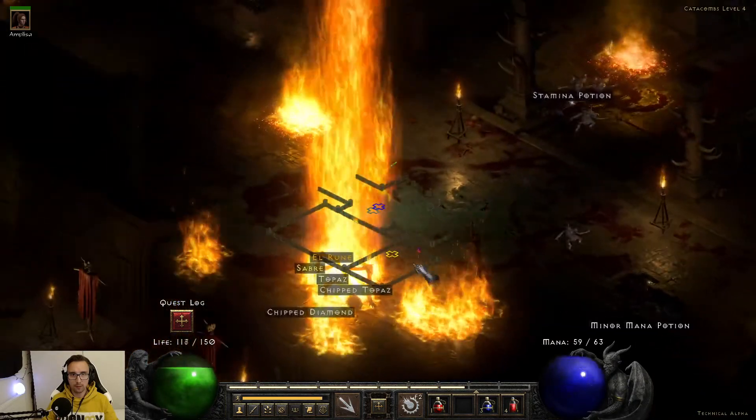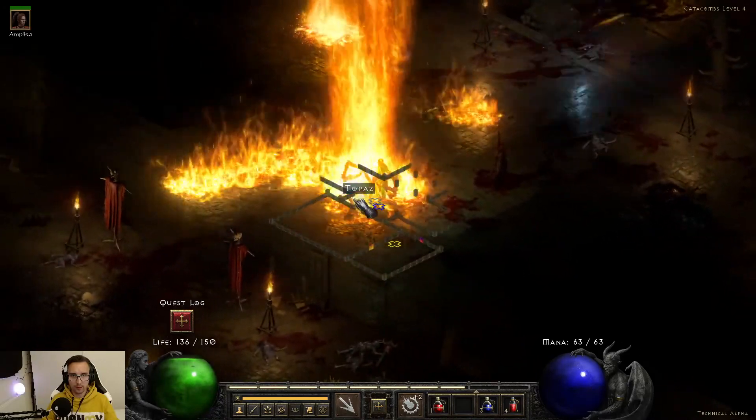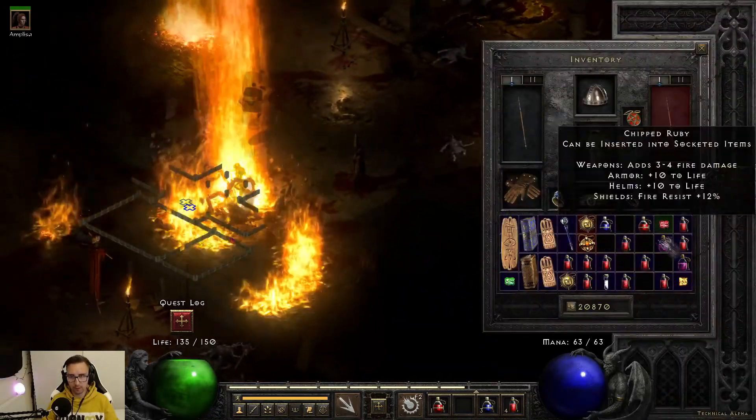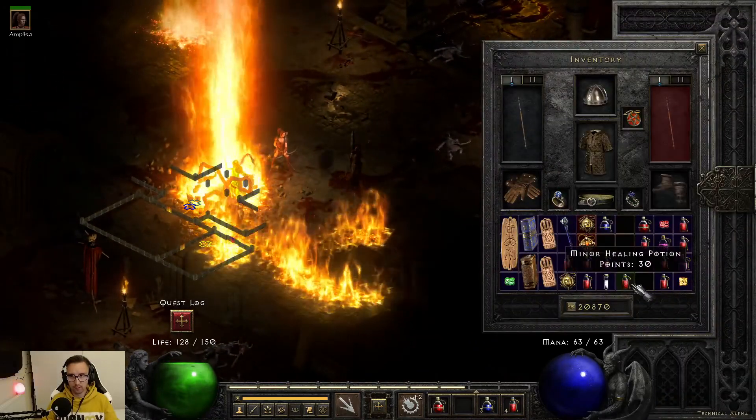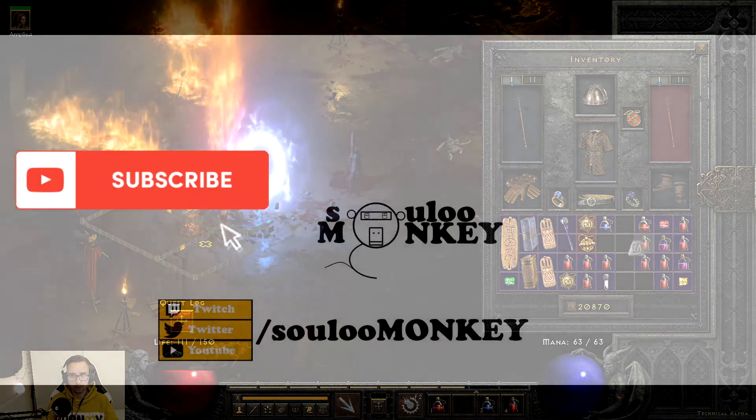That's a good damage — El rune. And some sword. Definitely better damage than on the Amazon.